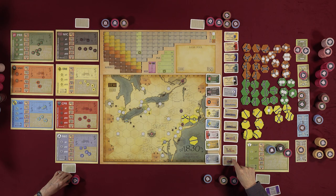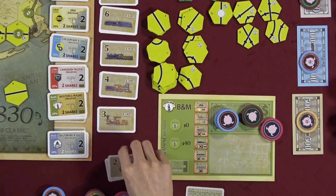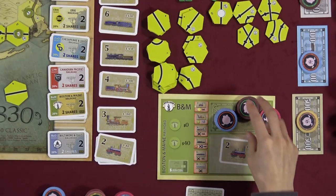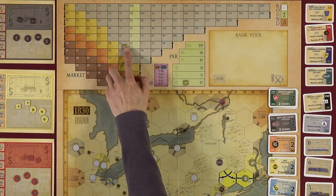After placing your token, if you have a train you can run it; if not, you must purchase one. Trains range from 2 through Diesel. At the start only 2-trains are available at $80 each, limited to four. Once those sell out, 3-trains become available. You can buy as many trains as you want each turn.